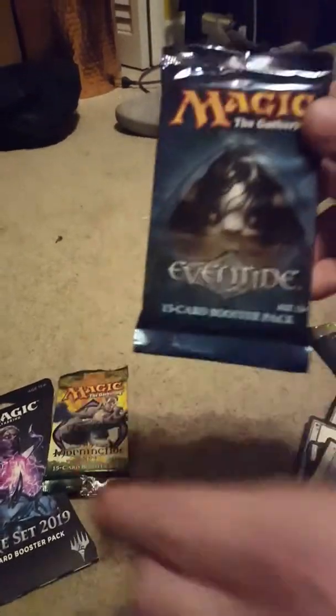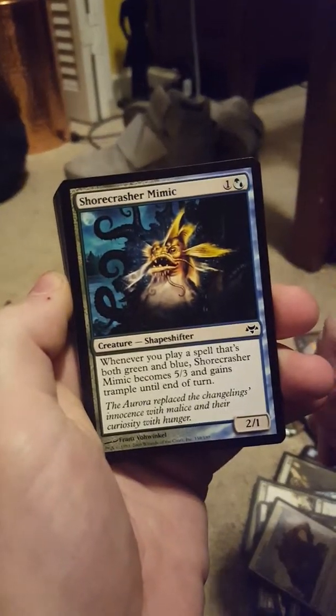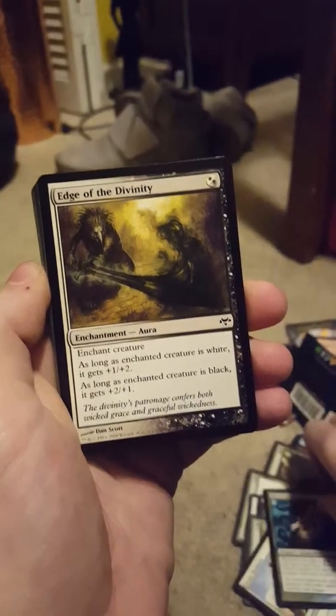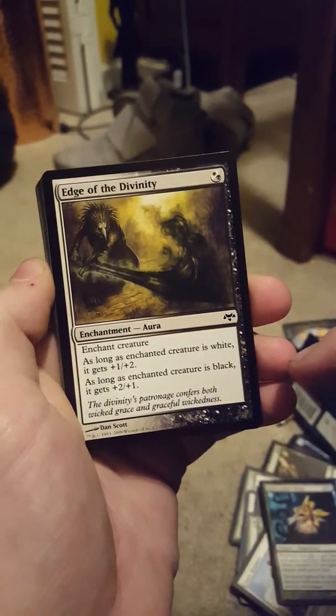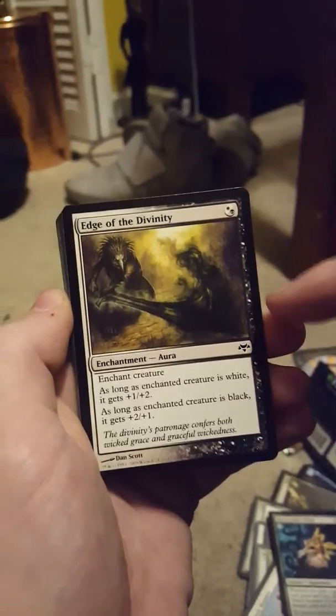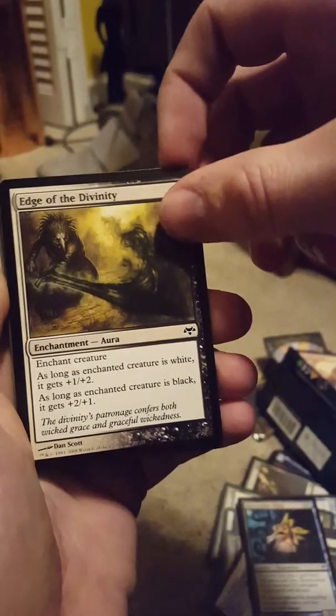Here's Eventide, the set after Morningtide. A lot of double color cards in this. The first one's green and blue, a Shapeshifter. This one's black and white — if it's white/white, it gets Holy Strength; if it's black, it gets Unholy Strength; and if it's black and white, then wow — +1/+2 and +2/+1 for one mana. That card is awesome, I love it.